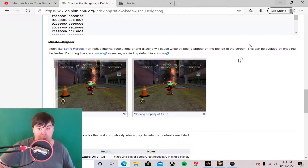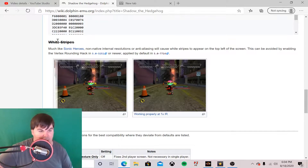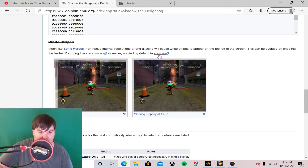There's a specific Dolphin emulator setting you need. The white stripes glitch - the white stripes can appear much like Sonic games when using non-native internal resolutions, and this will cause white stripes to appear on the top left of the screen. This can be avoided by enabling the vertex rounding hack in Dolphin emulator 5.0-3251 or a newer version. I prefer to use the newest one available.